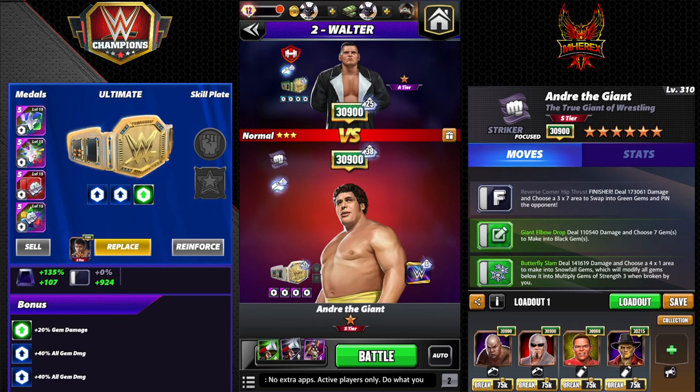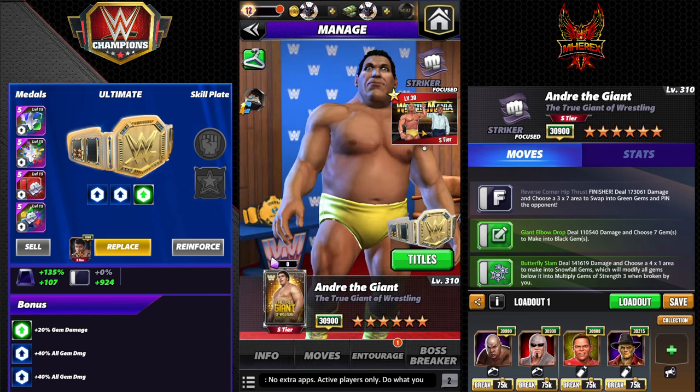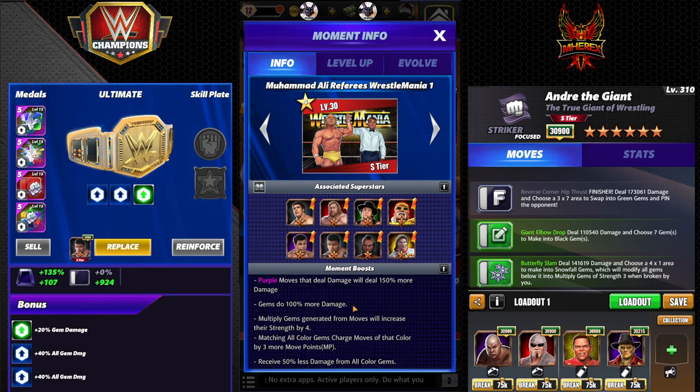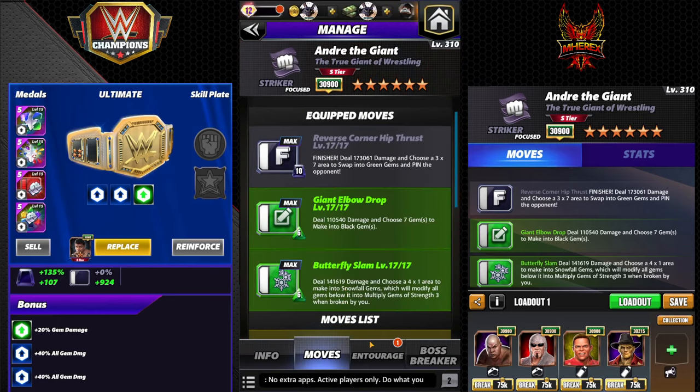Hey everyone, Merix here bringing you another video. This one is looking at Striker Andre with the moment, and I think this is gonna probably shock a lot of people. If you get this moment he becomes kind of a gem damage based monster. The second build is much better than the first one, but the moves are the same — just the trainers and coaches are different. Finisher reverse corner hip thrust deals 173K damage; choose a three by seven area to swap into greens.